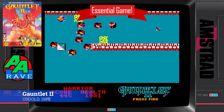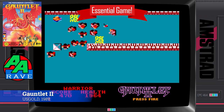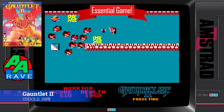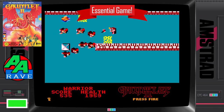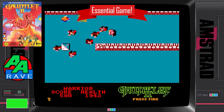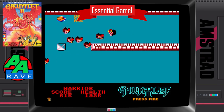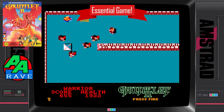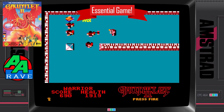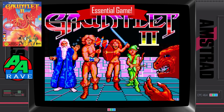The arcade machine came custom built with two powerful processors. The Amstrad, a single Z80. A sight for sore eyes then — not once but twice — that we got fantastic arcade conversions on the humble CPC. Once you've selected your character — trust me, Questor is the most powerful — it doesn't matter which adventure you choose, one, two or deeper dungeons: they are all great. And dare I say it, Gauntlet 3 was actually okay despite being a Speccy port.